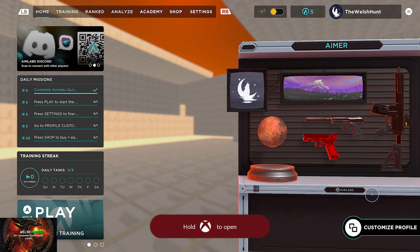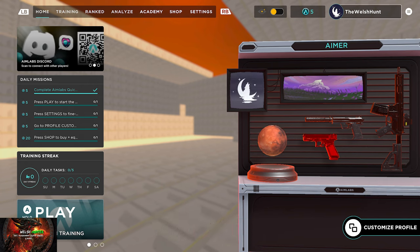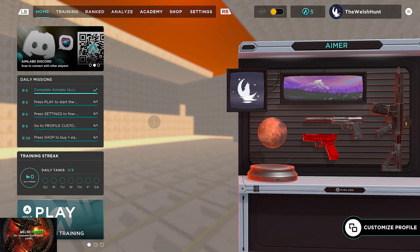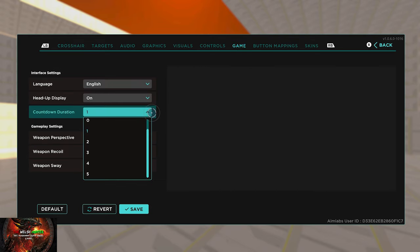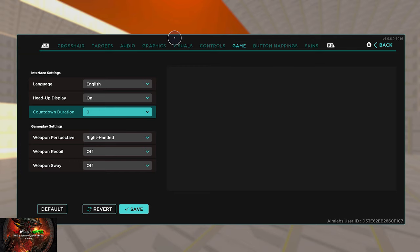First things first, press the left bumper once to go into our settings. We are going to change the countdown timer to absolutely zero. Click on Game at the very top, set countdown duration to zero. This will save seconds and it will help big time, trust me.